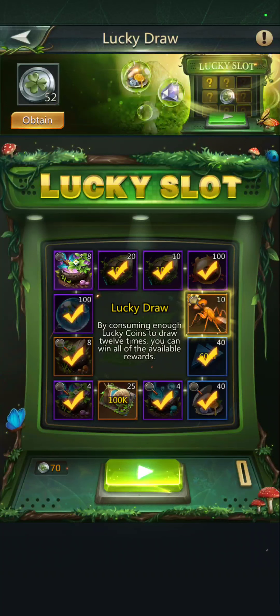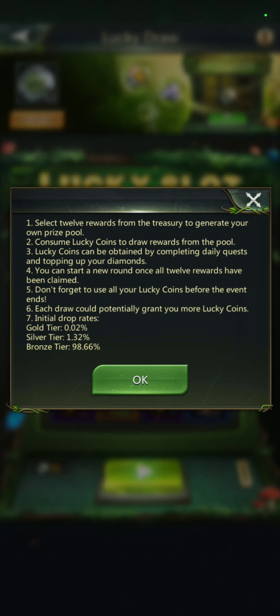My new goal is trying to get my snail to level 55 but it's gotten a little costly. So here's how this works: you select 12 rewards from the Treasury at the beginning of the event, then consume lucky points or lucky coins to draw rewards from the pool. Lucky coins can be obtained by completing daily quests. You can start a new round once all 12 rewards have been claimed, but that takes a lot of diamonds. Don't forget to use all your lucky coins before the event ends — each draw could potentially grant you more lucky coins.